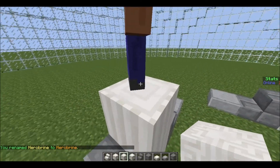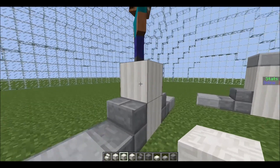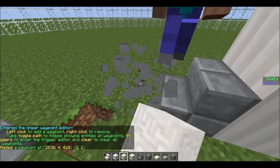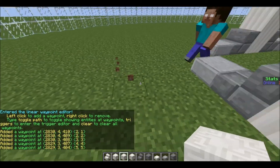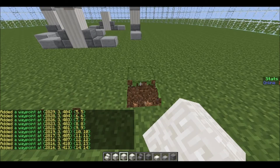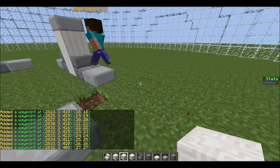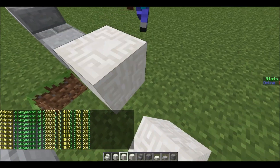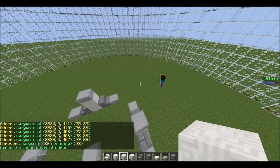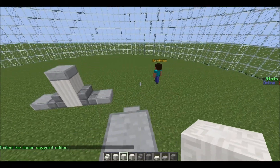If you want to make the NPC move, you do /npc path and he'll start moving around. You just keep placing path points until you reach the end, because if you just stop he'll go back to where he was. Then you do /npc path again to exit it, and he'll just be walking around — enough to freak some people out.